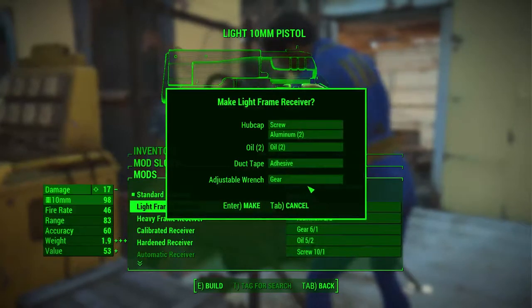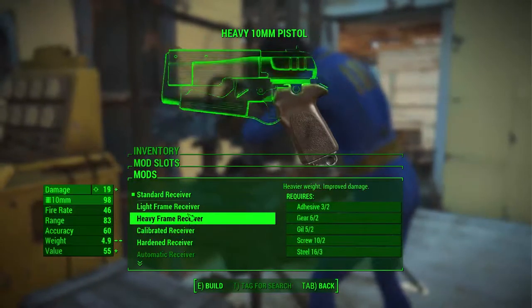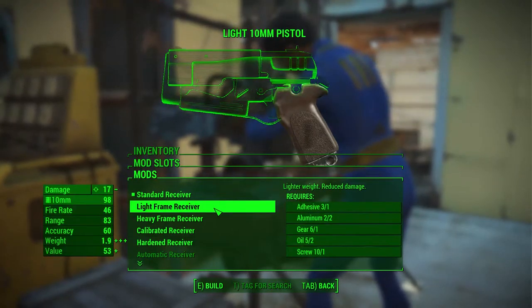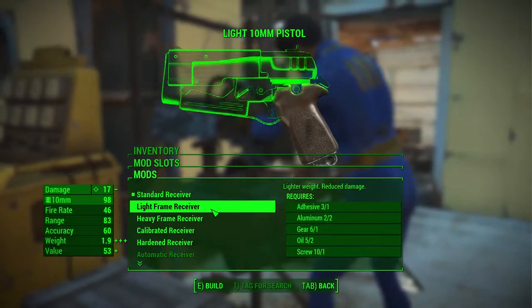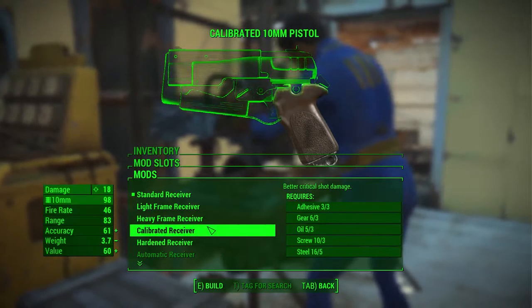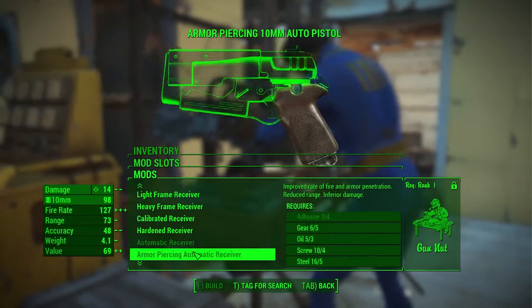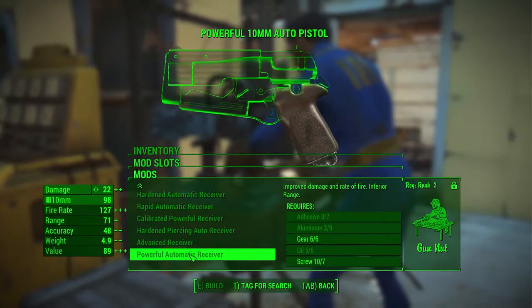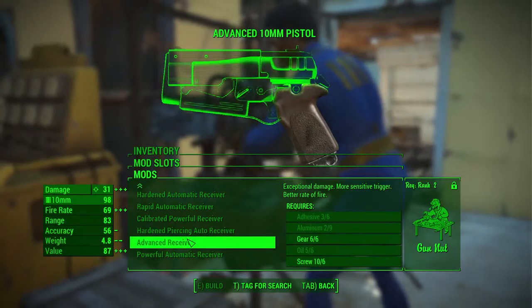How do you do this? What does that do? A light frame — reduces damage? What would be the point of that? It makes it lighter but it says three pluses and then does less damage. How about a heavy frame? Better critical shot, better damage overall.